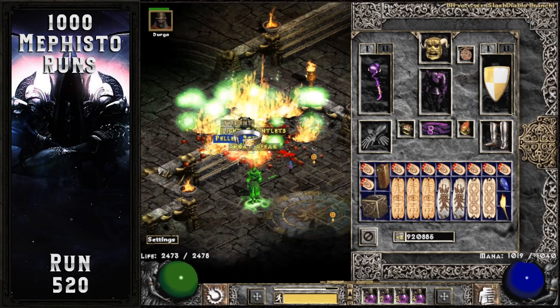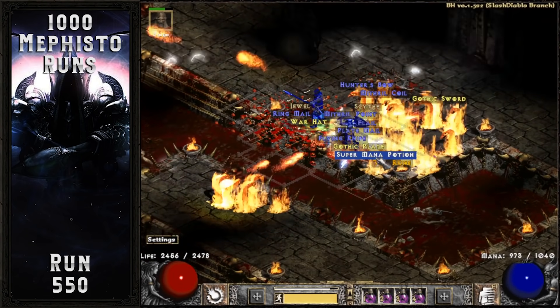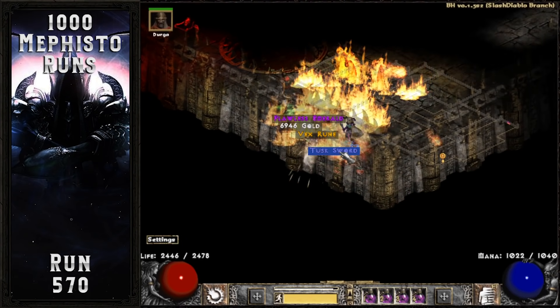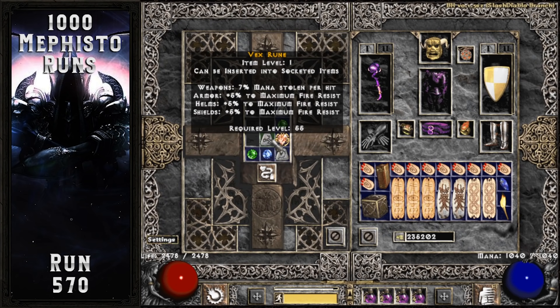16 runs after the second Jah rune, Mephisto drops one of the best single player rare circlets I have ever found — rolling 2 to Assassin skills with 20 FCR and 19 to all resistances. I'd love to Cham this circlet in the future to make a dual claw wielding Trapsin. Another really nice facet drops on Mephisto run 550: the Council drops a plus 5 minus 4 level-up cold facet. I've never dropped a perfect cold facet in Diablo 2 but this was pretty close. Another high rune drops 20 runs later — the super unique Dragon Hand drops a Vex rune, marking the third high rune from this 1,000 Mephisto run project.